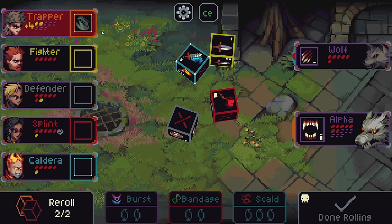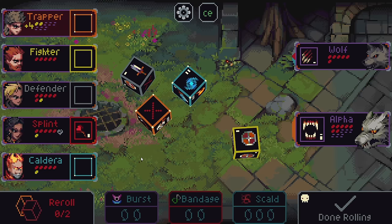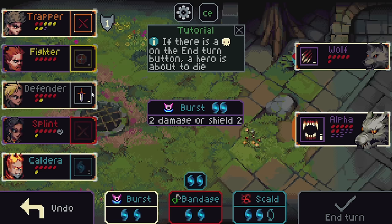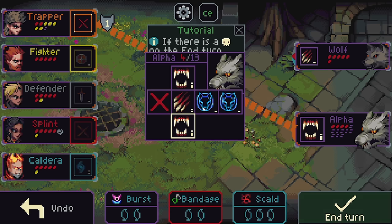This would heal for five HP, which would save Trapper this turn. The more offense we can do, the more likely we can get rid of this alpha here. The alpha has the ability, if it rolls these, to summon another wolf. So we definitely need to get this one out of here. If there's a skull on the end of the turn button, a hero's about to die — they'll kind of warn you with a little skull on this, which is good to have the extra reminder just in case.